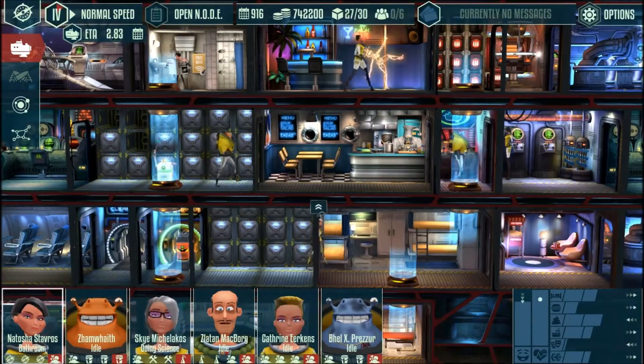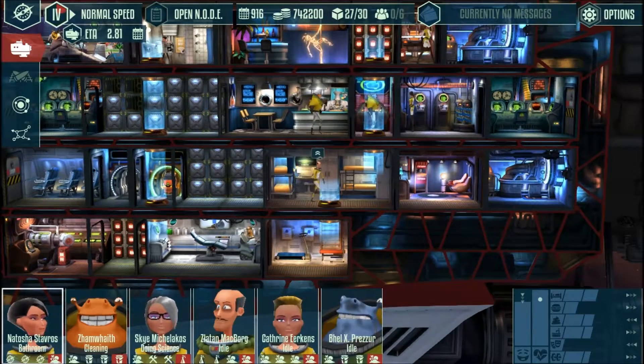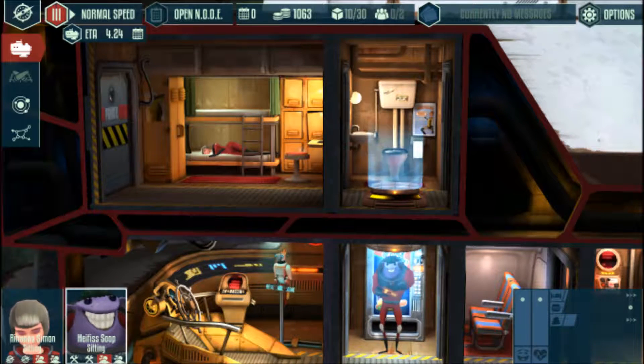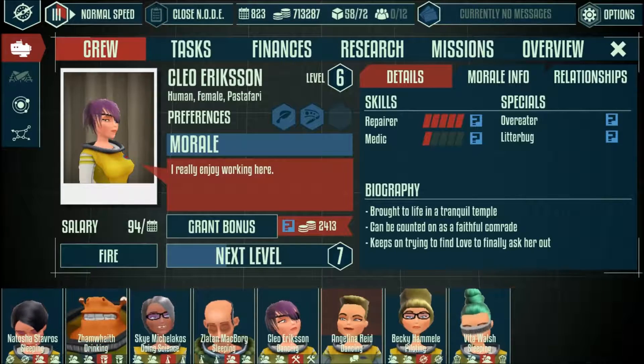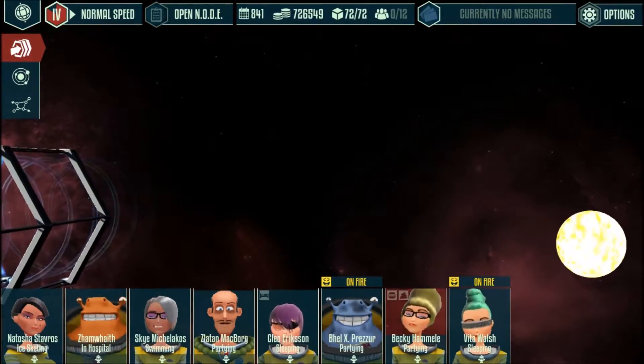This also means that you'll need extra facilities, as your crew members will need places to sleep, eat, or relax as they travel the galaxy. Eventually, with enough time and money, your crew members will gain promotions and become better at their jobs, and you'll be able to research new equipment and star maps so that you can travel to new locations.